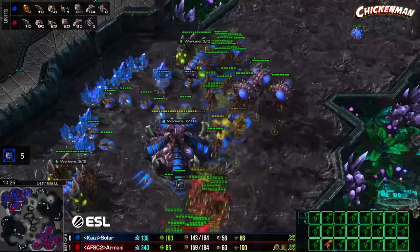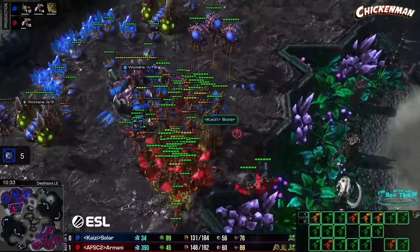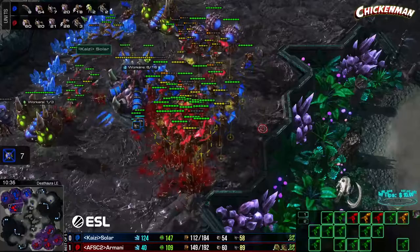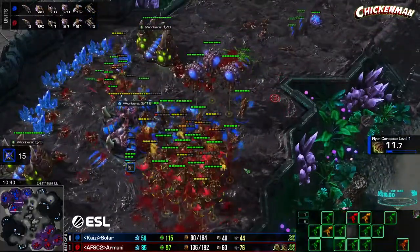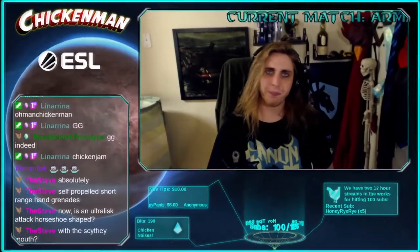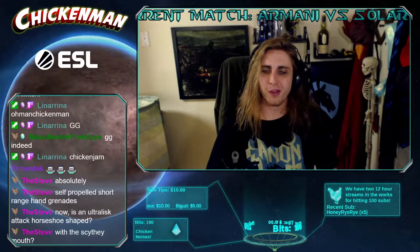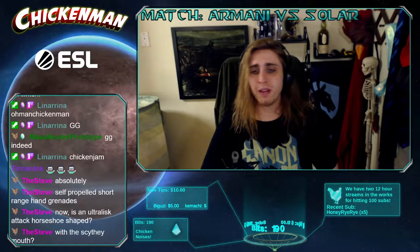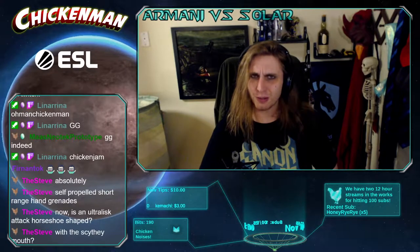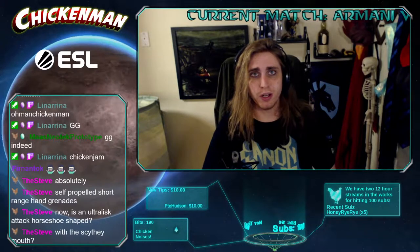Upgrades are pretty massive in muta versus muta fights. Armani goes in — we're having the fight. Queens and lings come in to soak up those glaive shots. The muta count heavily favoring Armani now — there are no queens here. Armani's going to take the victory in the muta fight and as such the game. Armani goes up 2-0 over Solar in this grand finals, proving me very wrong.